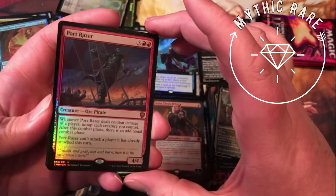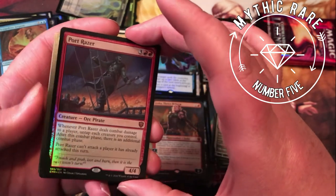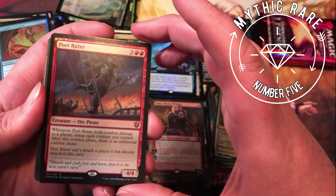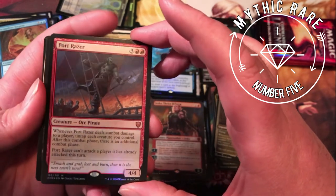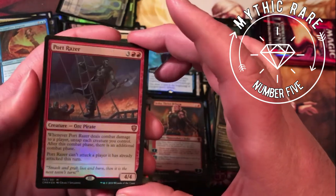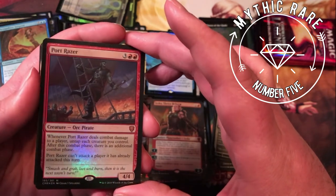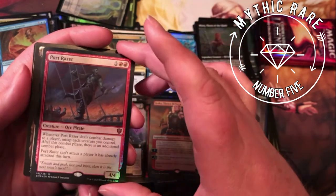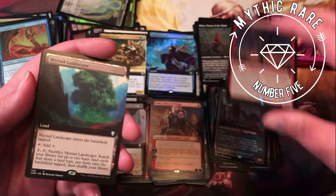Foil mythic here — Port Razer, five mana for a 4/4 orc pirate. Whenever it deals combat damage to a player, untap each creature you control; after this combat phase there is an additional combat phase. Port Razer can't attack a player it has already attacked this turn, but your other creatures can. So this can actually get you one combat for each opponent plus one more — you can definitely get some value out of that guy if you can get him through surviving combat repeatedly.